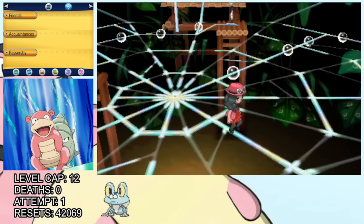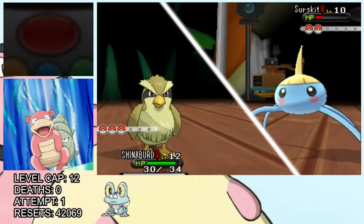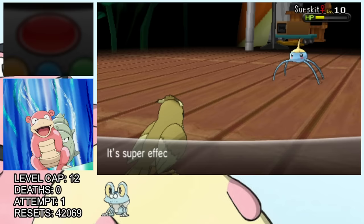This is a good time to talk about the level cap you see on the screen. For this challenge, our Pokémon can't be above the gym leader's highest level Pokémon when entering the battle. This is to make sure we can't just over-level and make every fight trivial, and it elevates the stakes of battles — as if they weren't already high enough using mortal Pokémon that take hours to find. The first gym leader specializes in bug types, which are weak to two of our flying types. We lead with Pidgey and take out the Surskit with a couple of Gusts.